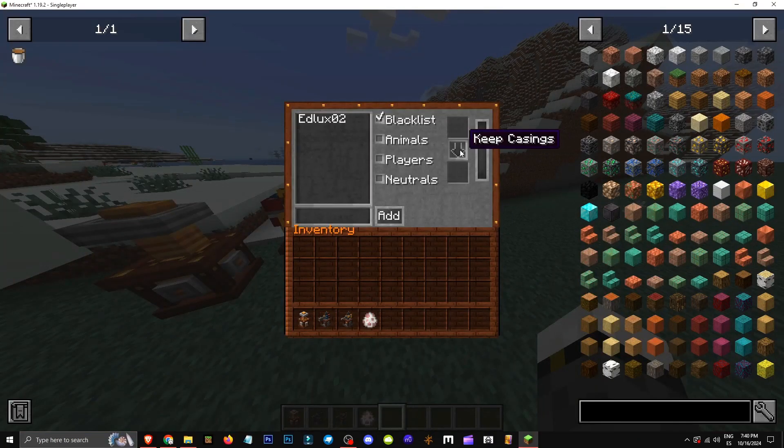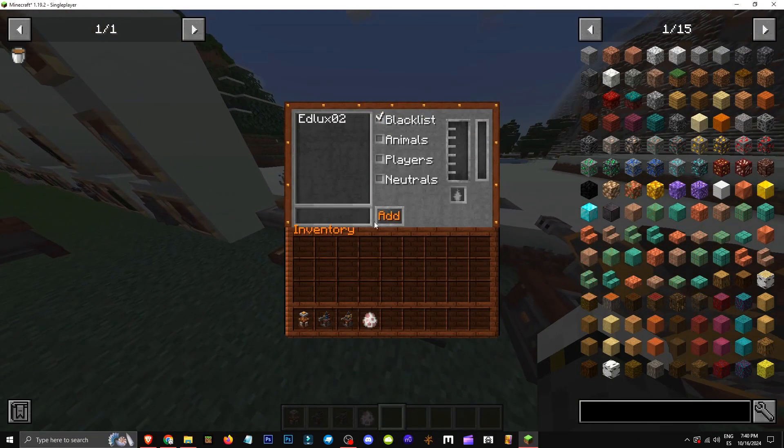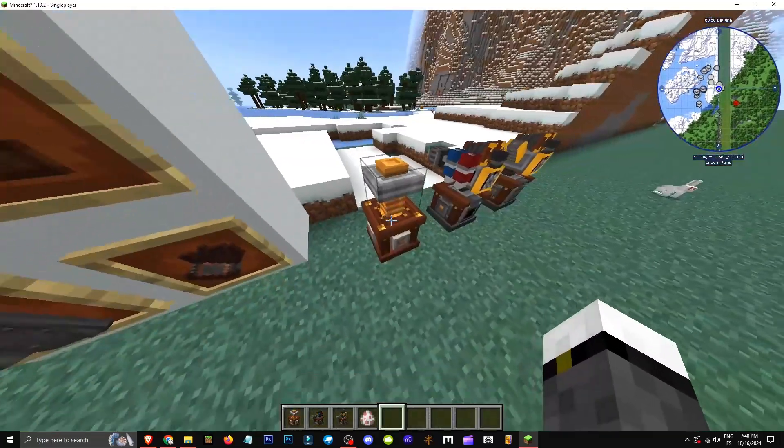So we have different settings, like a blacklist of targets we don't want attacked. I'm on it now, but we could add animals if we wanted. Let's use the Tesla — it's simplest.